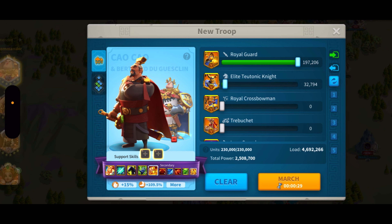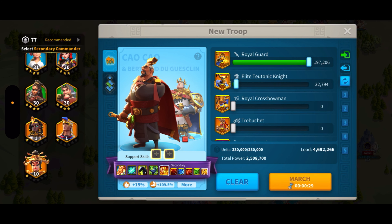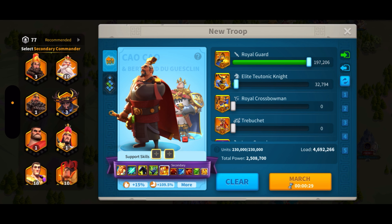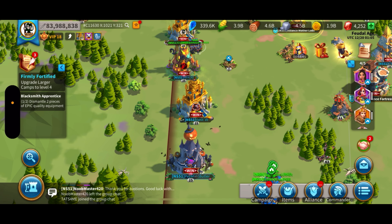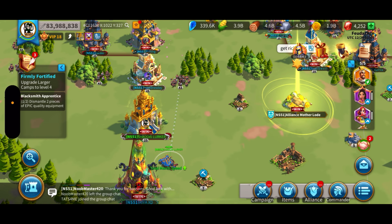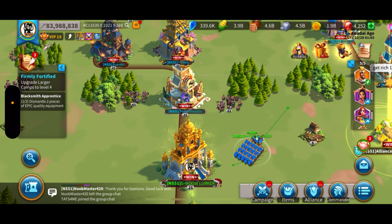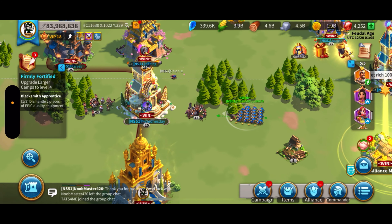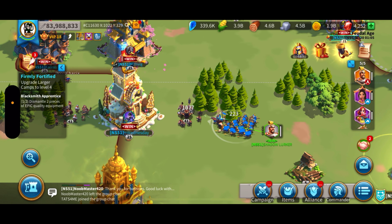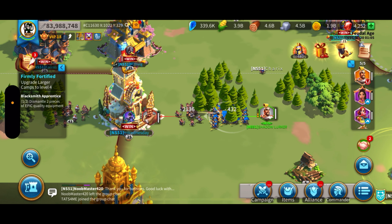Now we're going to test out the skill animation of the new commander. Once I find him — I have a lot of commanders at the bottom that are level one. I'll just put Calvs on it; it doesn't really matter, it's just a test. We'll pull it off to the side to make it easier to see, and we'll hit this level 43 barbarian.